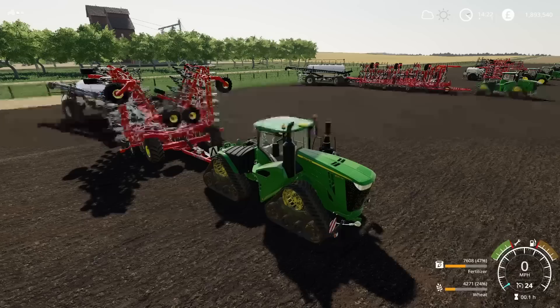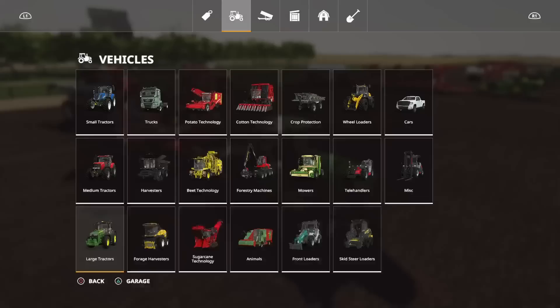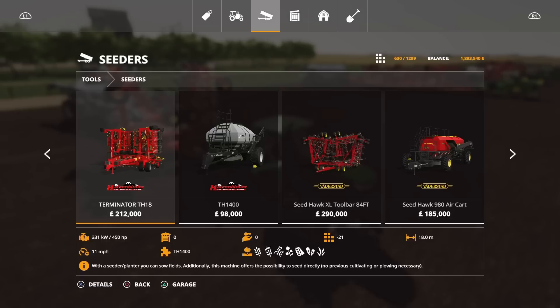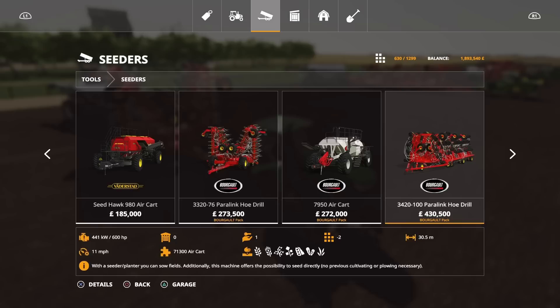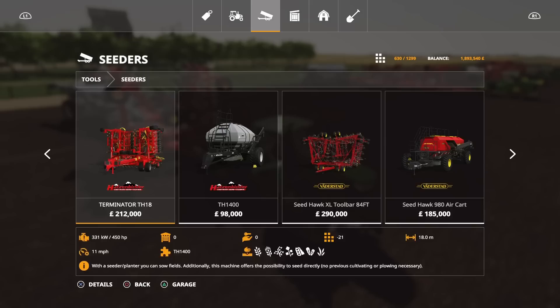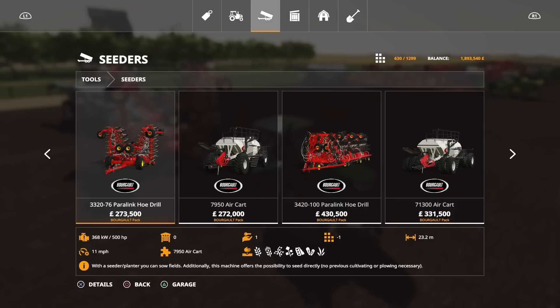A lot of people have been saying with mods coming out they wanted bigger stuff — bigger machinery for big farming on big maps. This is the pack that does that. We've got some big stuff in-game already — the Flexi-Coil, the Hatz & Bickler, the Ceda Hawk — but I'm pretty sure the 3420 Paralink, the big one, is the biggest seeder we've got in game on console now at 30.5 metres. The Ceda Hawk is 25.6, the Terminator is 18 — so yes, 30.5 is the new Paralink hoe drill.